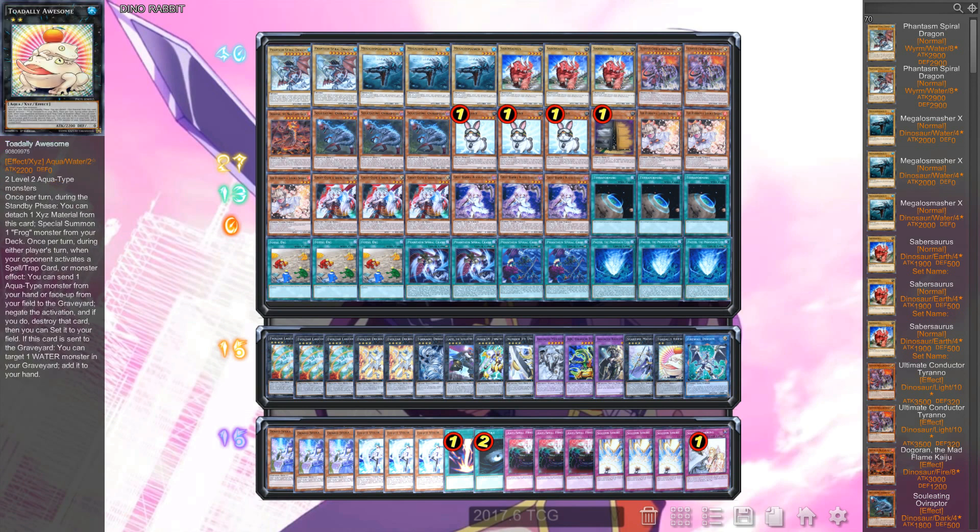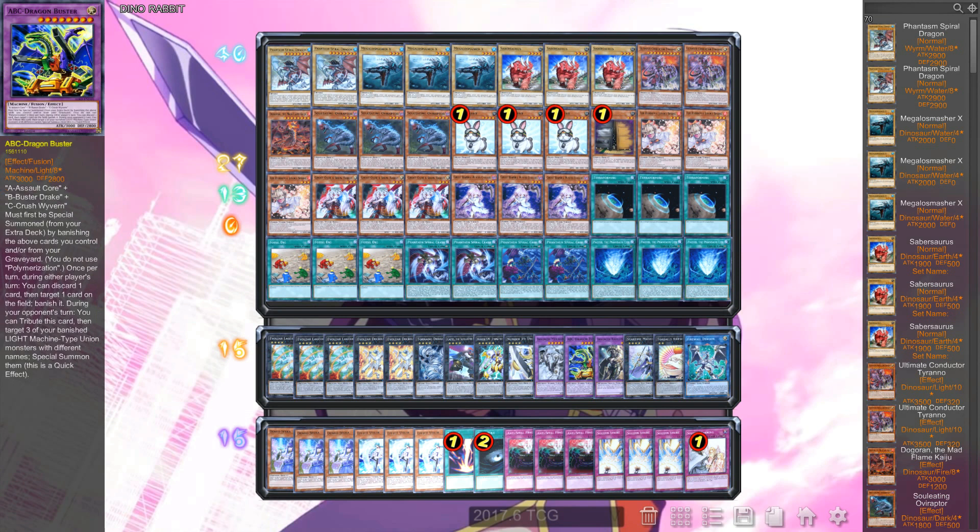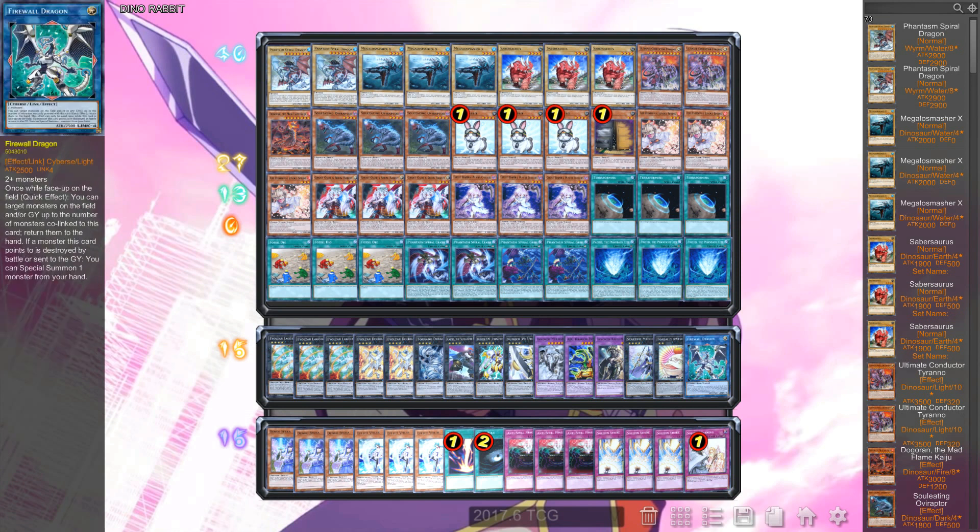The only other good decks are going to be Paleo, Pendulum Magician, and ABC, so I've got Star Time in there as well. It's not that big a deal to main deck three Reaper because most decks are going to be utilizing the extra deck right now. I've also got Firewall Dragon there for link decks — you don't pump out too many monsters with this deck so you can meet its requirement pretty easily. If your opponent happens to be playing True Draco Demise, yes Reaper can be dead, but I'm willing to take the risk since not many people will play Demise over Invoked.